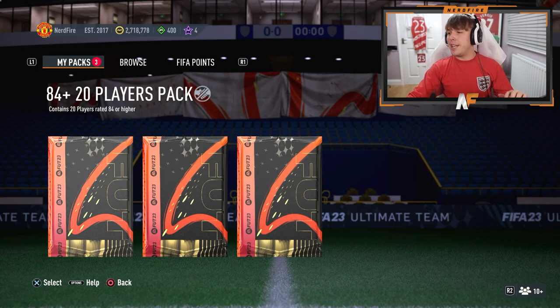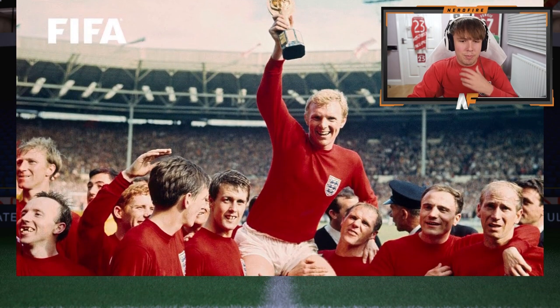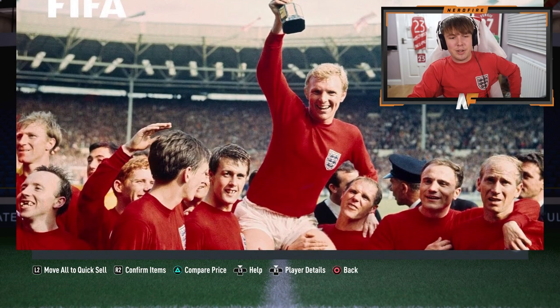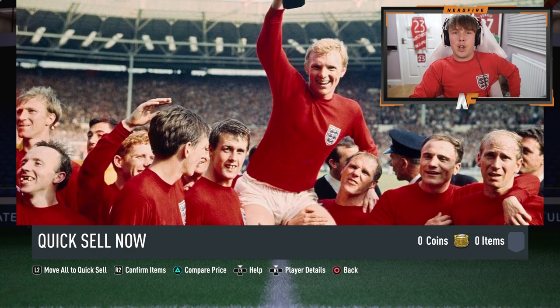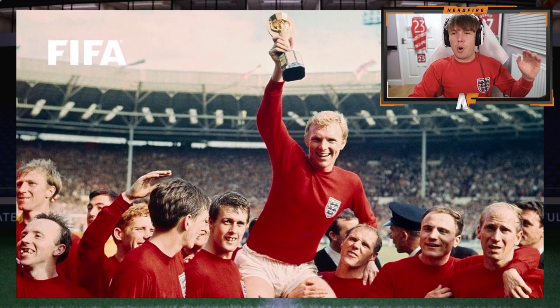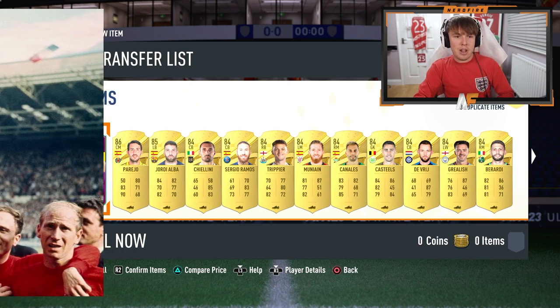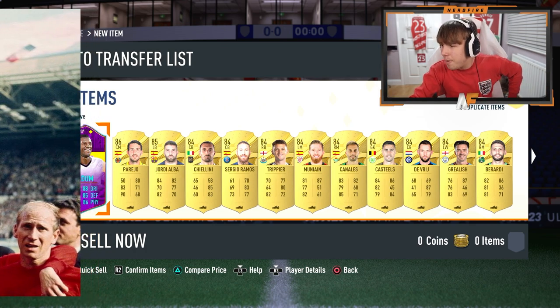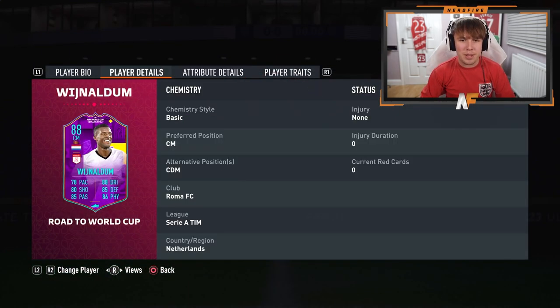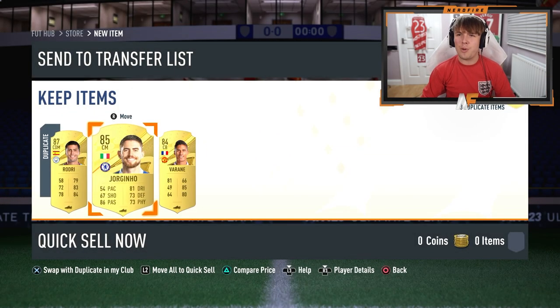Time for the first 84-plus times 20 pack, rocking the World Cup England theme. Revealing from right to left — we've got at least a Path to Glory, sorry I mean a Road to the World Cup. One walkout including the special card: it's a Road to the Final — Genie. He's three-star skills though. Not a great start to the 84 times 20s with no great duplicate walkouts.